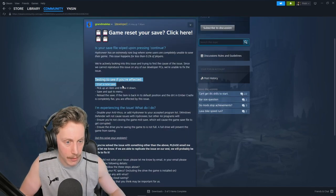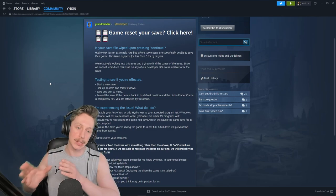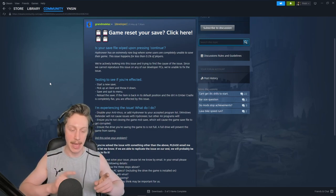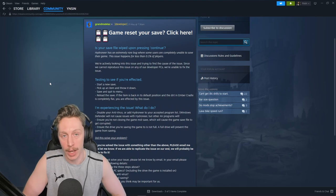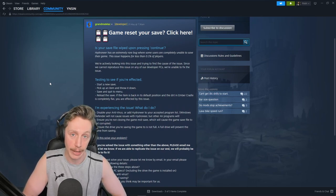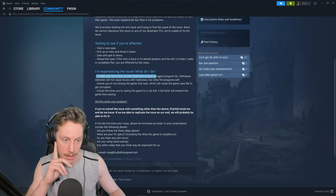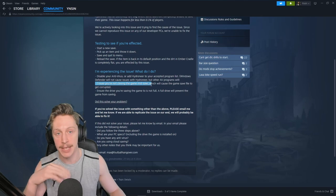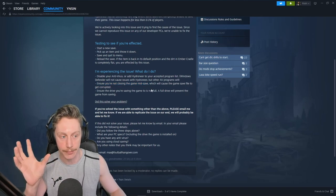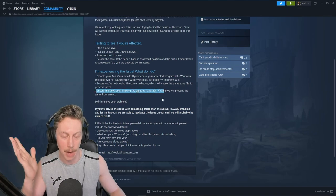Continuing with the pinned post — testing to see if you're affected: 'start your save, pick up an item, throw down a save and quit to menu.' That's completely unnecessary. You can just start the save, immediately quit to menu, reload the save, and all your items should be there on a good save, or all despawned on a cursed one. Or just roll the world and immediately check your AppData Local folder to see if the level.save has initialized. They also recommend disabling your antivirus — it's got nothing to do with your antivirus. 'Ensure you're not closing the game mid-save' — again, irrelevant, because there's nothing to save to. 'Save files do not get corrupted' — because there's nothing to corrupt. 'Ensure the drive you're saving to is not full' — that's just common sense.